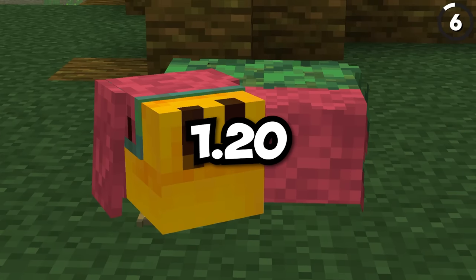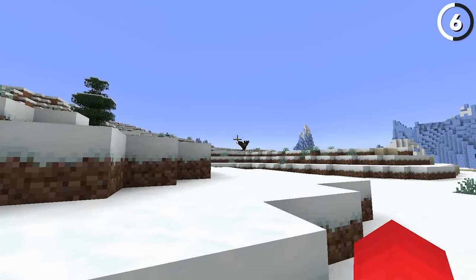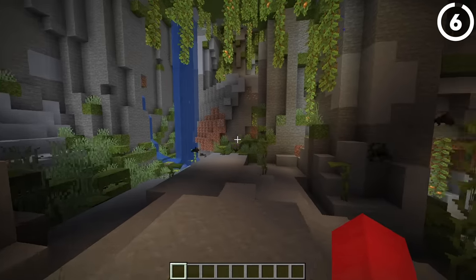In the experimental snapshots for 1.20, typing in the command to summon a bat would get you this — the bat will be upside down even while floating in the air. And surprisingly, this odd behavior causes the mob to glitch out quite a bit, making bats even more useless than they already were.